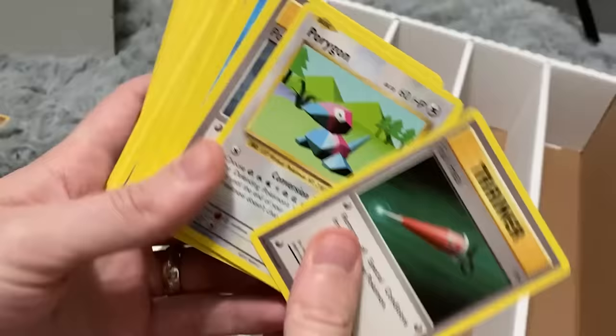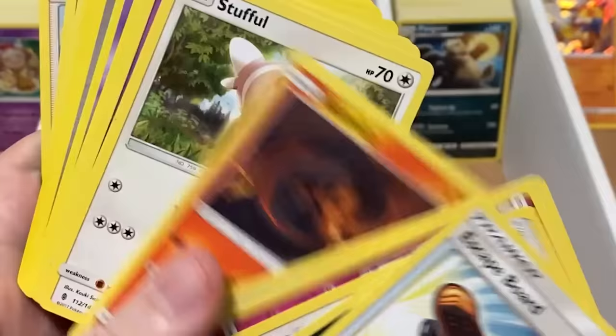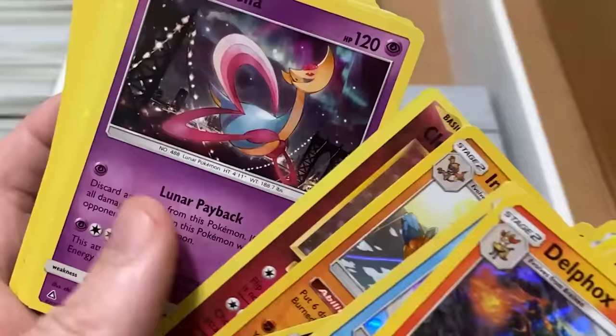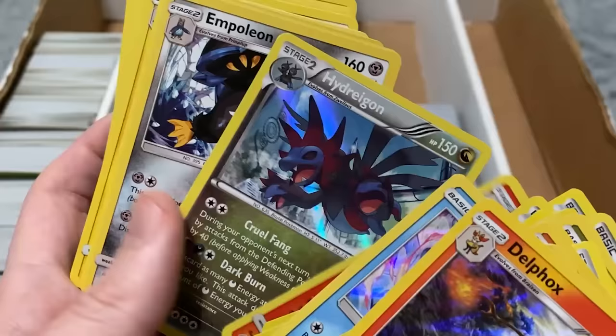I got about halfway through the first box and realized this was gonna be a lot harder than I thought, but I powered through. I headed to the second box, which was a little more organized — I'll give myself a gold star for that. It had a row of commons and uncommons, reverse holo commons and uncommons, reverse holo rares, and holo rares. Going through the second box I found a bunch more that we needed, and then after that box I got tired, so fingers crossed we found enough for our binder.